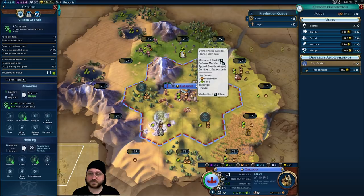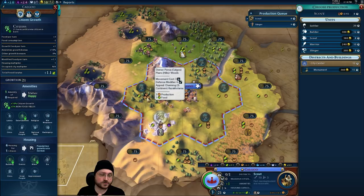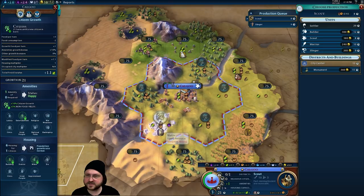The only downside to this move is instead of starting next to two really potent tiles — a three food tile and a two food two production tile — we've moved into a food-poor area. So early game growth will be a little worsened but early game production will be dramatically improved. By working the marble we can get the culture and hopefully grow our borders slightly quicker. Border expansion in seven turns — it'll hopefully pick up either the cattle or the horses. If we get animal husbandry early we can improve that.